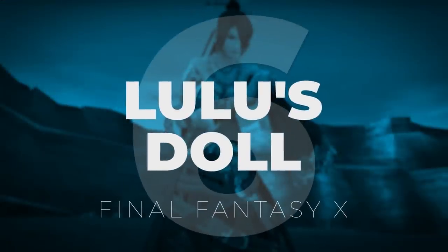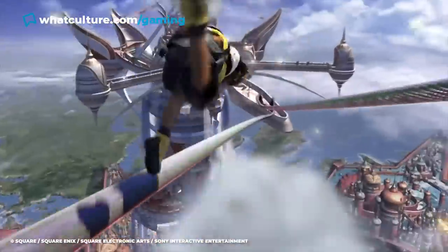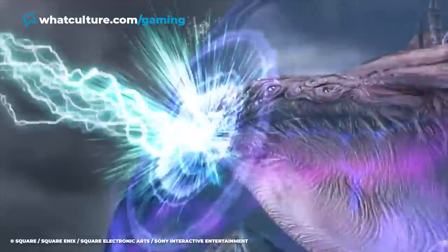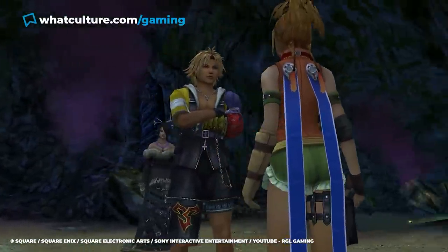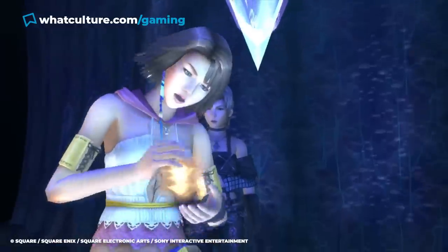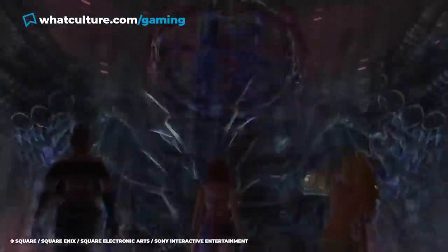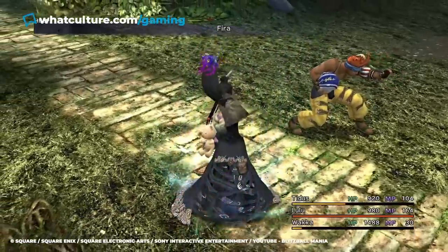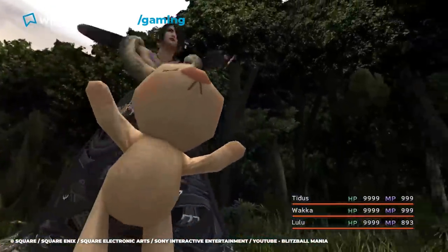Number 6: Lulu's Doll, Final Fantasy X. Final Fantasy X was one of the most ambitious and successful titles following its release back in 2001, with one of the biggest factors behind its acclaim being the acute attention to detail Hironobu Sakaguchi emphasized for the game's world, characters, and overall feel. One of the best exhibits of this new direction comes in the form of Lulu, one of the party members players can recruit. Lulu is a black mage who uses black magic in battle, wielding plush toys as dolls in a sort of homage to classic voodoo practices.